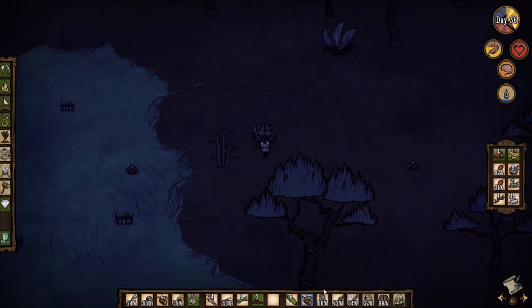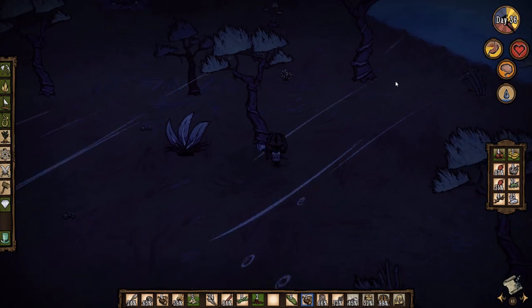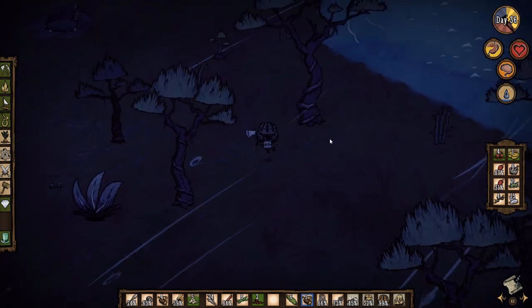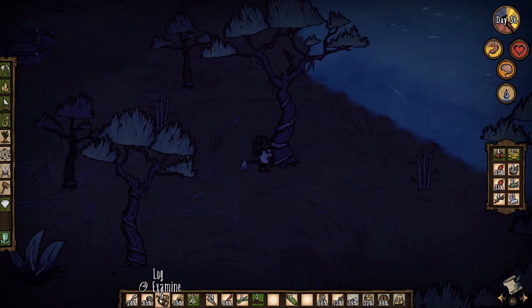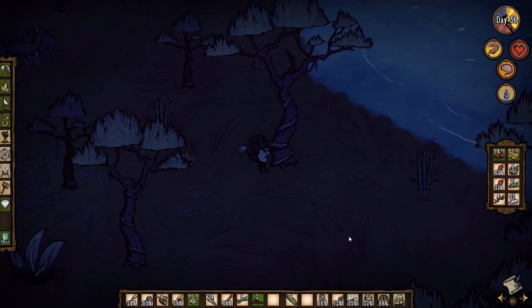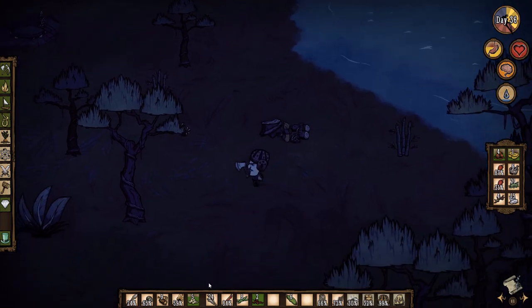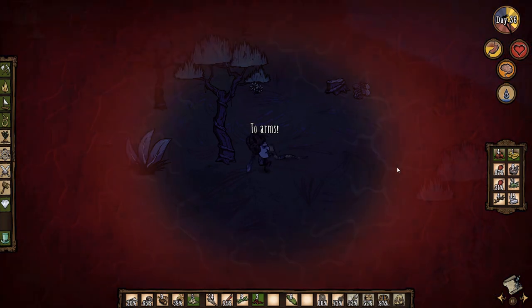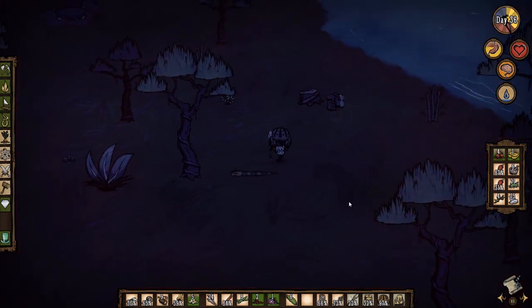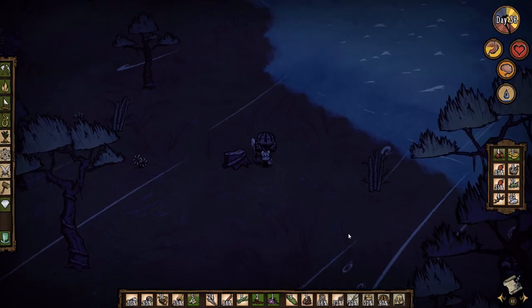I might chop some trees. Do we even have an axe? Yes, we do. Let's chop the biggest one around — this one from the looks of it. We only got nine logs right now, not exactly an amazing amount. I would still like to get a new seashell suit but that's not as important — this one is still at 32%. We got some monster meat, not that I really needed more meat, but alright.